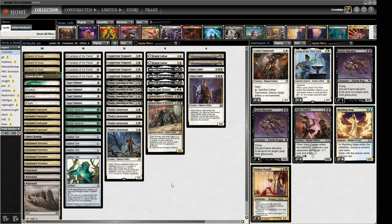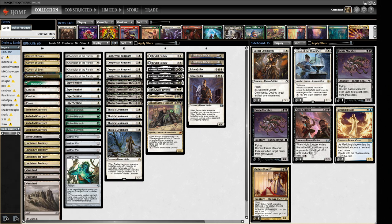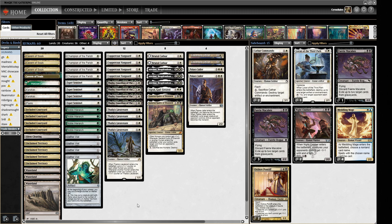Our deck is very much a tribal deck — just look at our mana base. We've got four Cavern of Souls, four Secluded Courtyard, four Unclaimed Territory, all named Human. We have Champion of the Parish as one of our one-drops, which can grow pretty effectively with all the other stuff we've got going on.